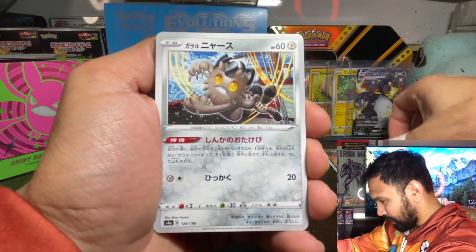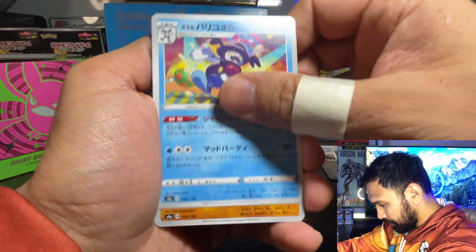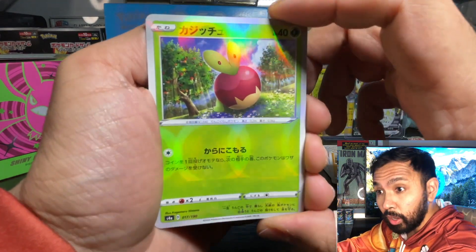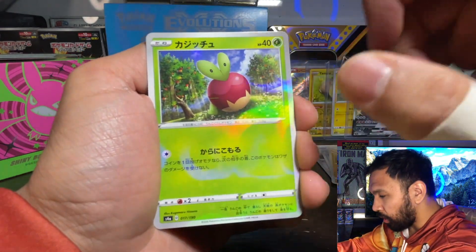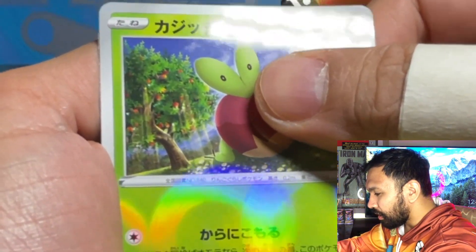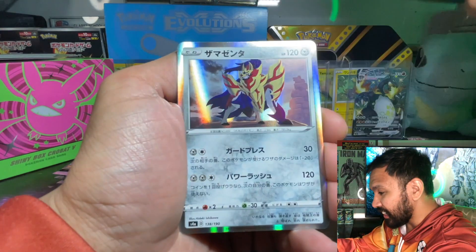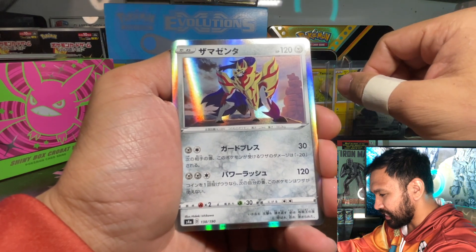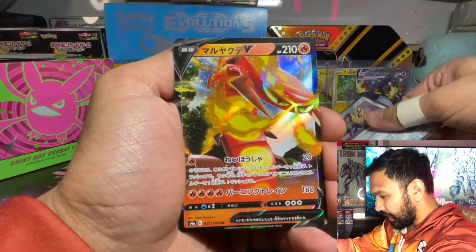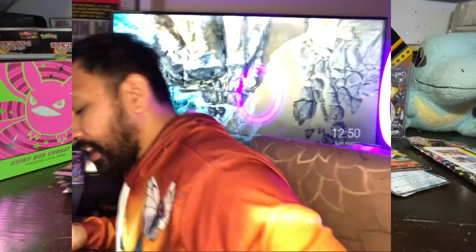We got Nickit, Galarian Meowth, electric energy, Mr. Rime, Crab Block. Here is our circle hollow — do I need this? I didn't list down the circle hollow. Is there a possible shiny? Please be Yamper, please be Yamper — oh, it's a hollow. Do we have a chance at a full art? No — we have a Magenta... and the last card is a Stantler V. No luck on that one; we already have that card.